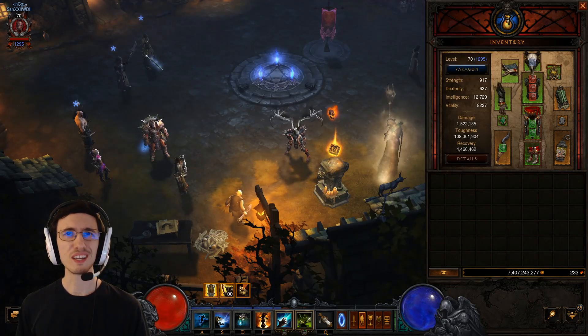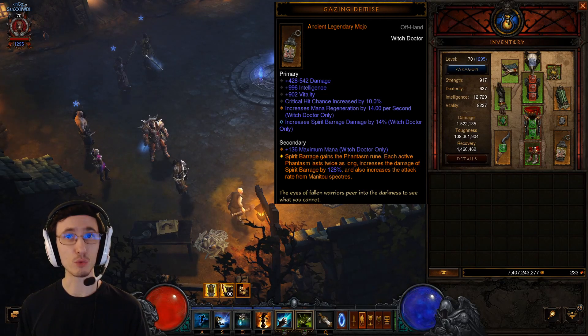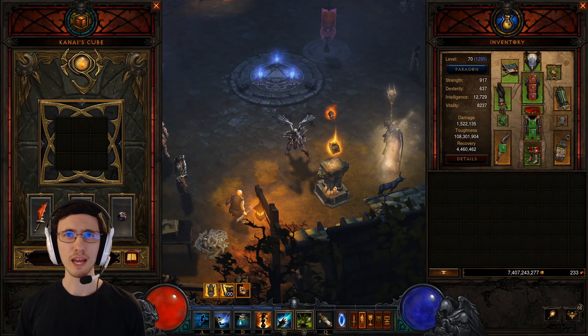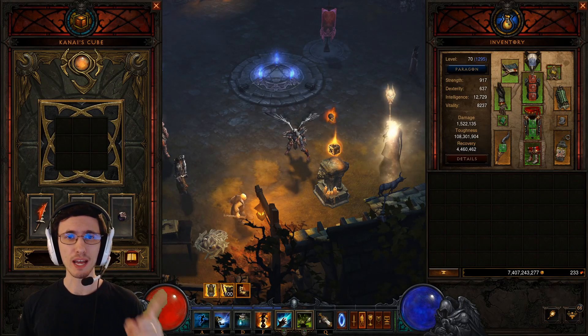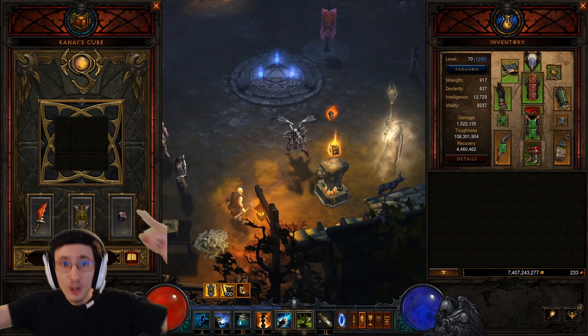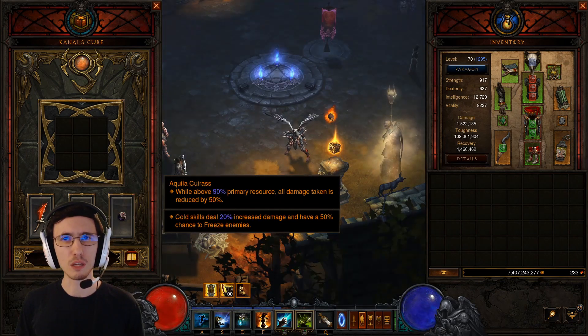For your offhand, you want Gazing Demise, which is going to dramatically increase your Spirit Barrage damage, as well as unlock the Phantasm Rune, which is going to add a tremendous amount of damage to your Spirit Barrage. For the cube, you want to have either the Barber or Sacred Harvester, whichever one is not equipped, and Ring of Royal Grandeur or Ring of Emptiness, whichever you don't have equipped. For your armor slot, you can either put a Killacurus or Frostburn if you want to be a little bit more aggressive.